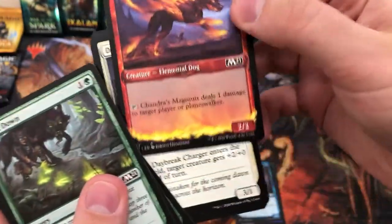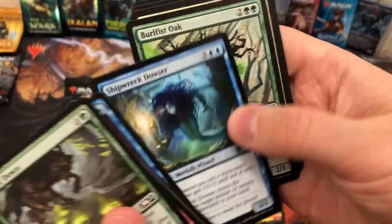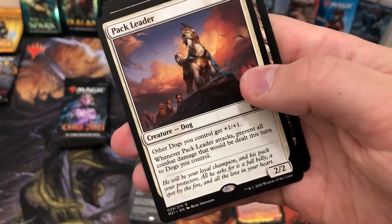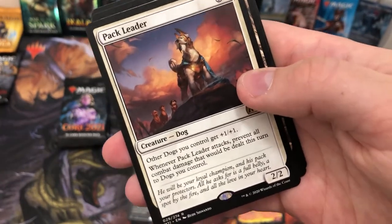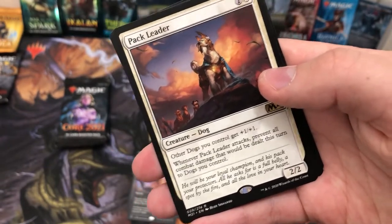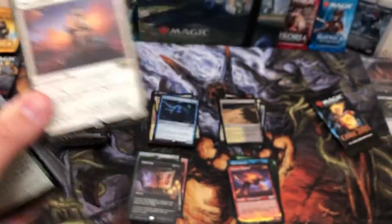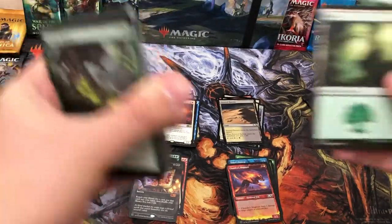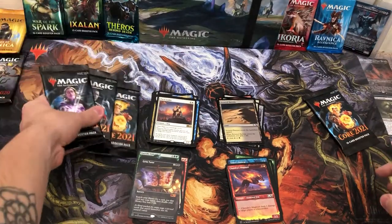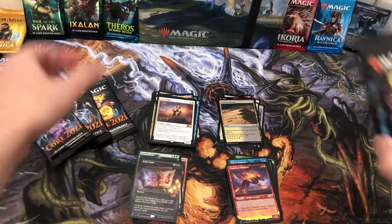Lanoir Visionary, Chandra's Magmutt. Pack Leader — the best of the new dog cards. Dogs get plus one plus one, but I feel like this one should have had protection from cats — that would have been nice. And a sapling.